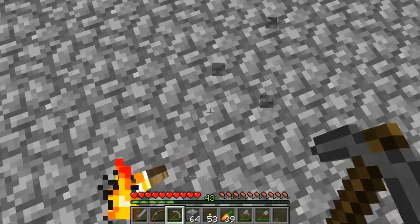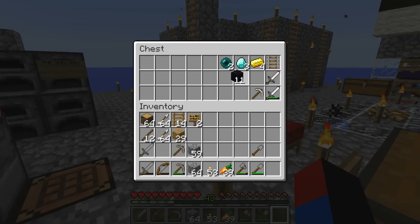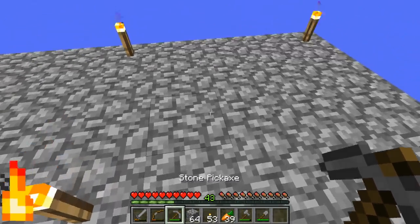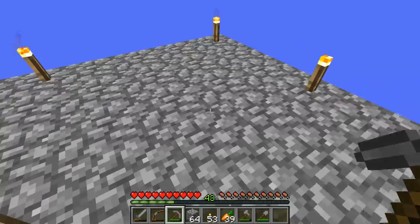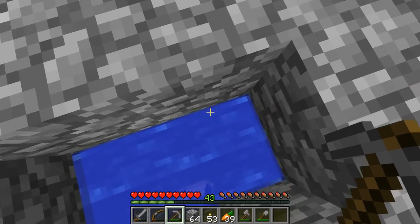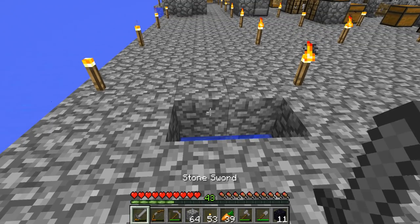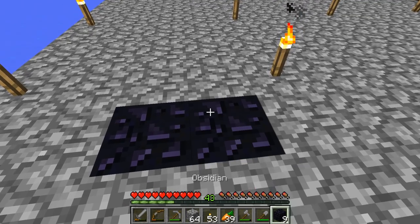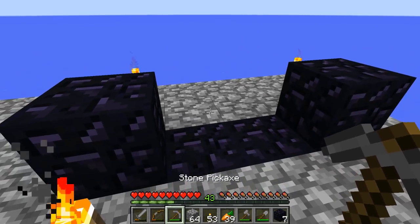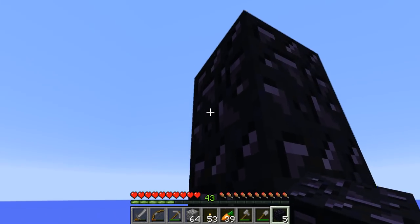Now we've got to be very careful with the obsidian that we have, because we don't want to mess up. We only have 11 obsidian — well that's more than enough to make another portal, but we still have to be very vigilant not to mess up. I'm probably just going to have it facing somewhere over here — there we go, nice. Gotta be very, very careful. Let me jump up a little bit, place this, and then hopefully this is correct — there we go, nice.